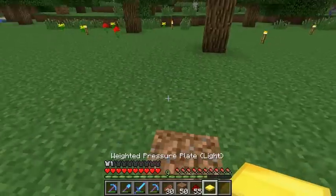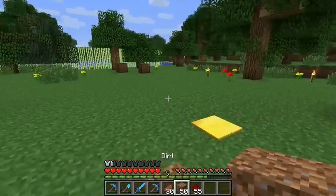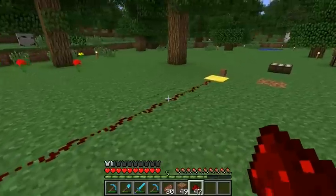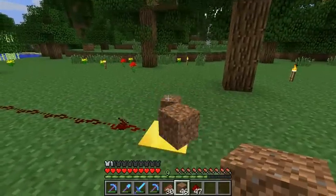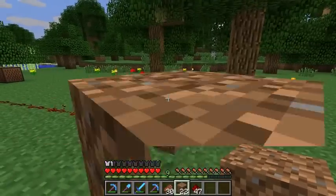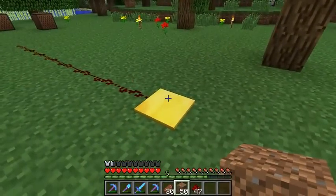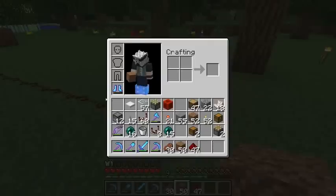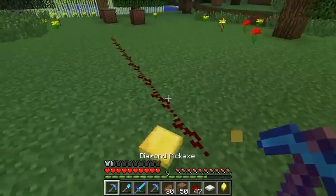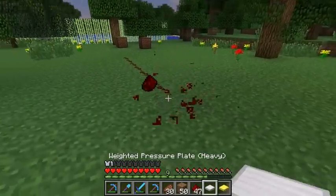I have these weighted pressure plates. The thing I was mostly playing around with in creative was the hopper — I really want to make an automatic brewing stand at some point. The more items you throw on this the farther the signal is going to go. You can see it going three, four, five, six, seven, eight — it goes pretty quick. I think it's 57 items to get up to full power for the gold one.